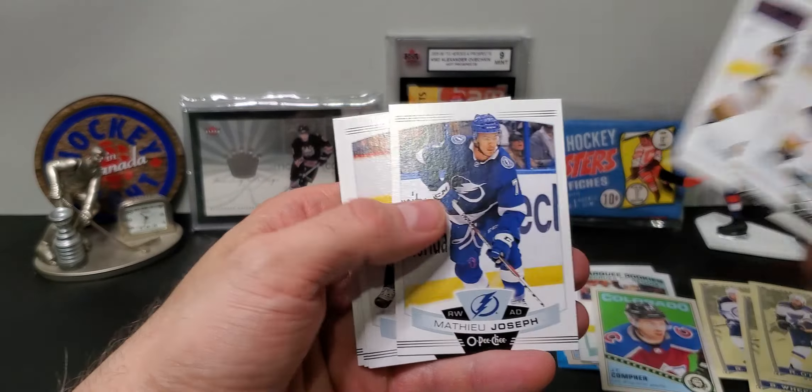Let's go another pack. We have a retro coming up — it is Marcus Kruger. Put those in the donation pile.